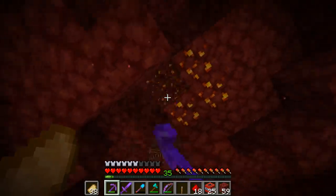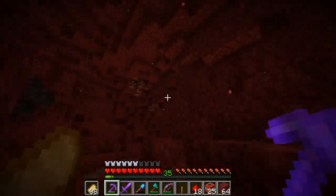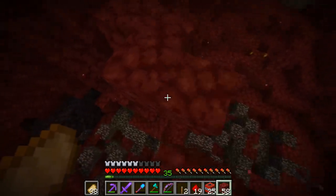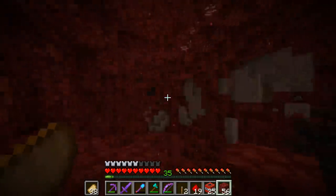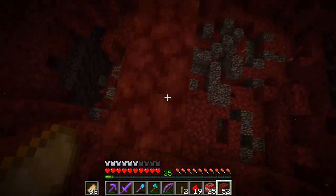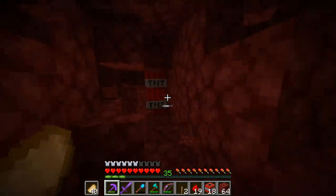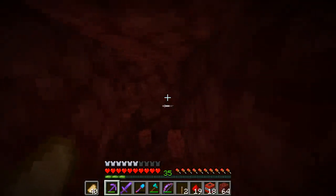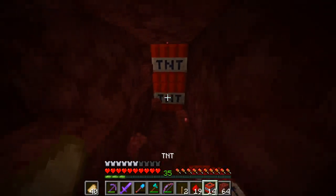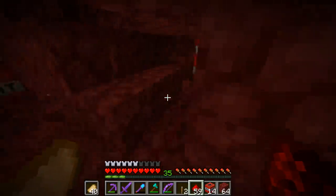I didn't believe in the TNT method at first, but now I'm starting to believe it because this is getting us so much. We got eleven pieces. Let's make our way over there because that's where I want to use TNT next. Just look at the amount of damage the TNT does to netherrack — obviously netherrack isn't the strongest block, so it's really easy for the TNT to just destroy it. We're gonna go TNT in that direction, TNT in that direction, and also some TNT in this direction. Let's join this all up with redstone.